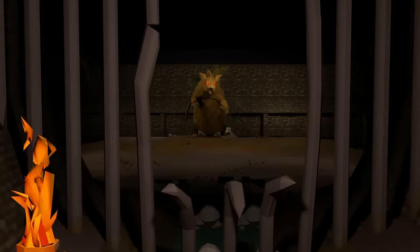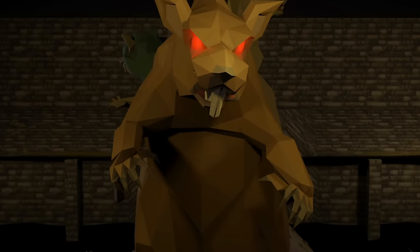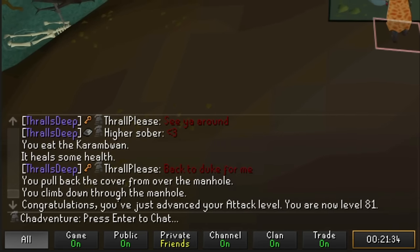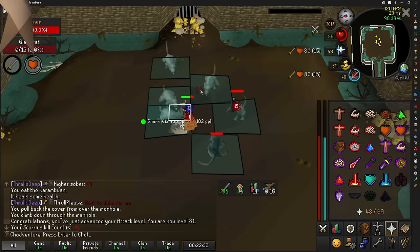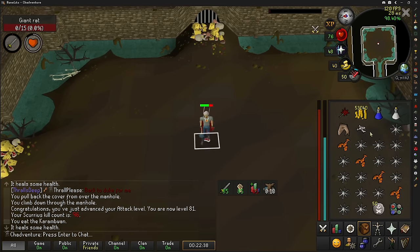With the Bolts taken care of, our next task leads us to Scurrius, my only source of ranged pots. Plus I'm close to the attack level, so why not? There it is — level 81 attack! One more level and we can potentially wield a Fang if we pull one. There's a Shark drop — that's actually my highest source of healing, definitely going to be useful for a 150 attempt.